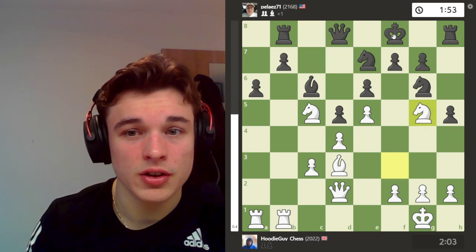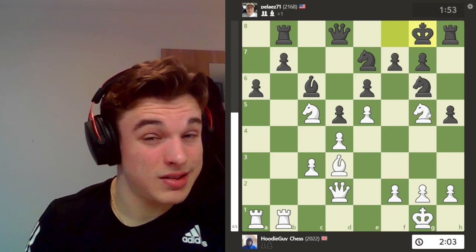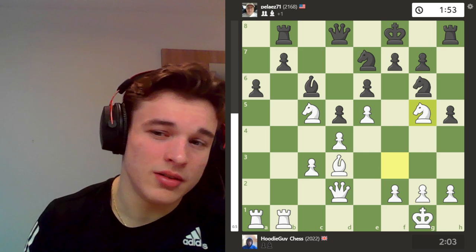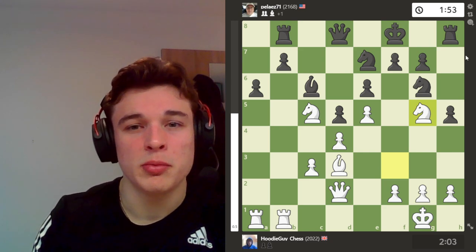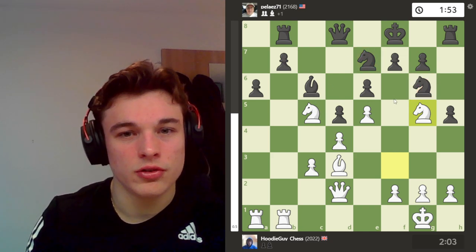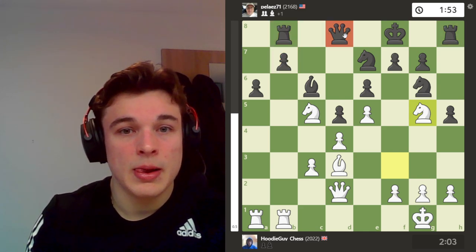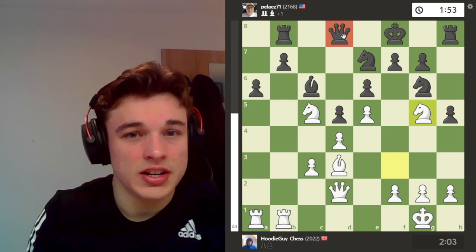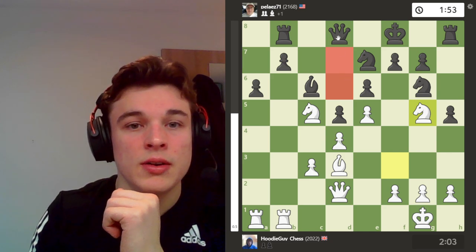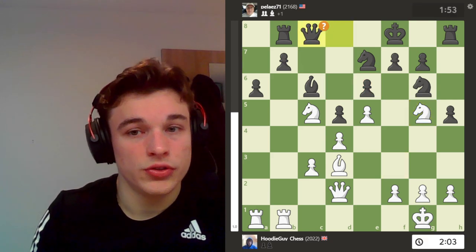The computer hates this move and wants king to g8. But it's such a tough position for black — he can't get his pieces out, his knights are kind of tripping up over each other, his rook's stuck being passive defending, this rook literally can't get out, and the queen also can't really get out. A lot of the squares she might want to go to are taken up, and she can no longer sit on d8 or go to c7 because of the knight sack. So it's forced to c8.